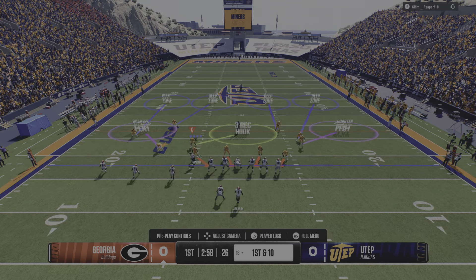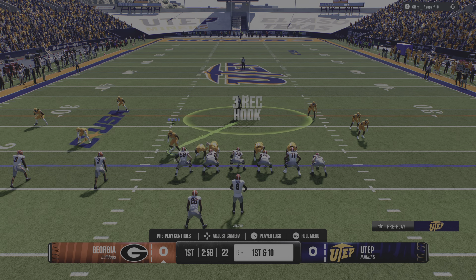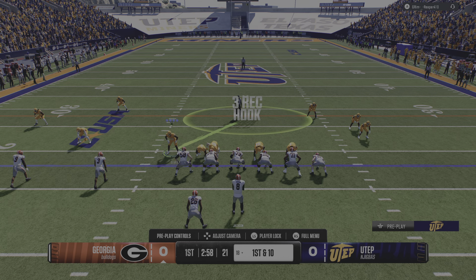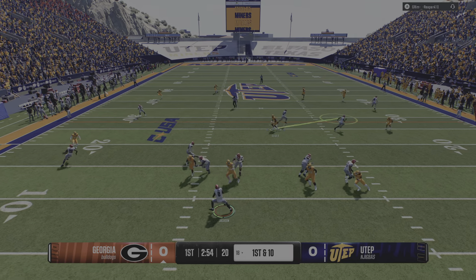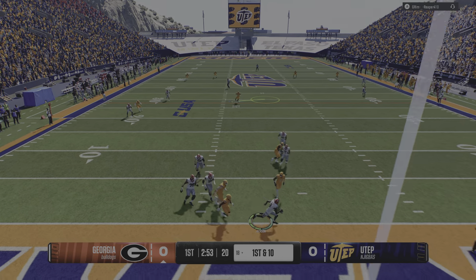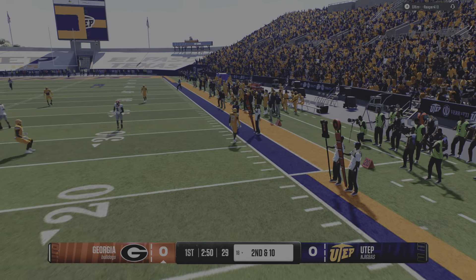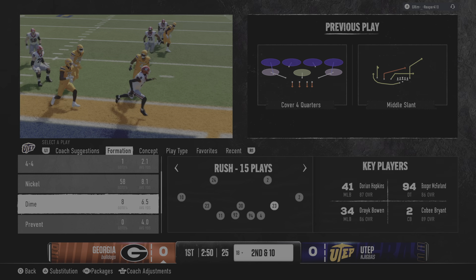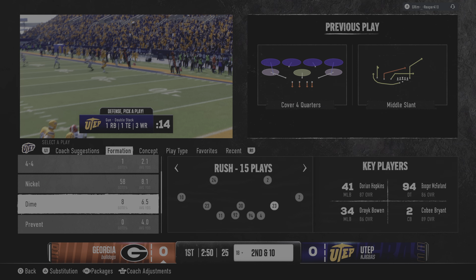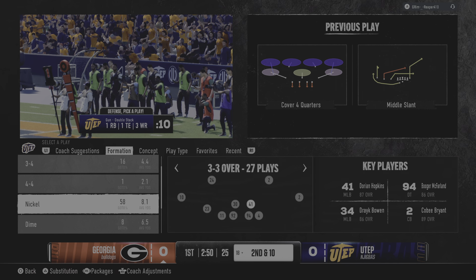The offense is set for a first down play. He wants to throw, buys a little time with his feet, and there's not much going on downfield. He'll just get rid of it and live to play another down. Nice job by the quarterback there — outside the pocket, nobody's open, so you throw the ball away knowing you still have more chances to get this first down.